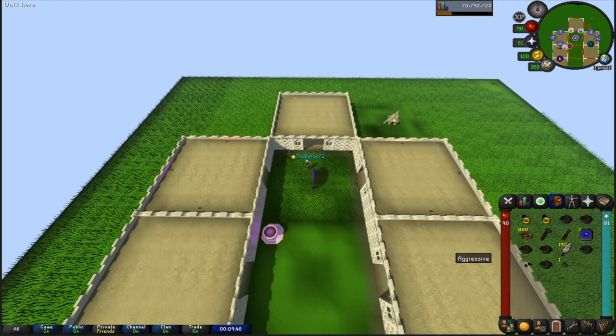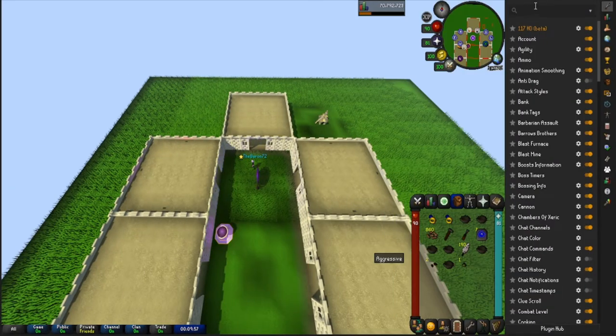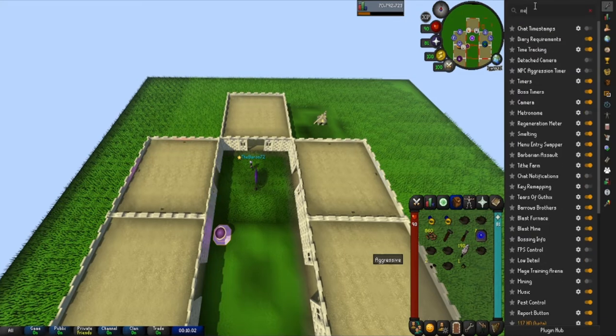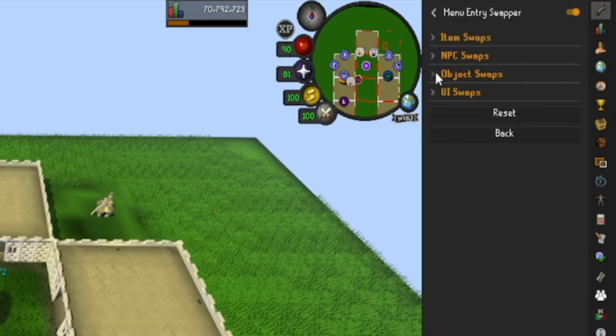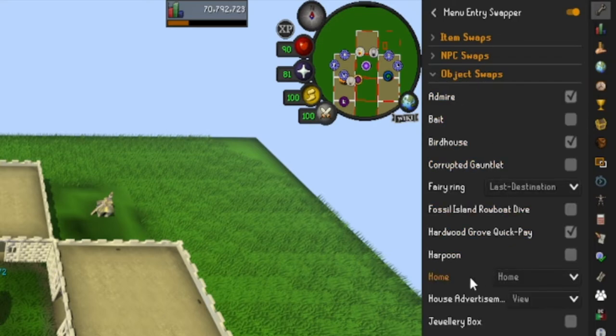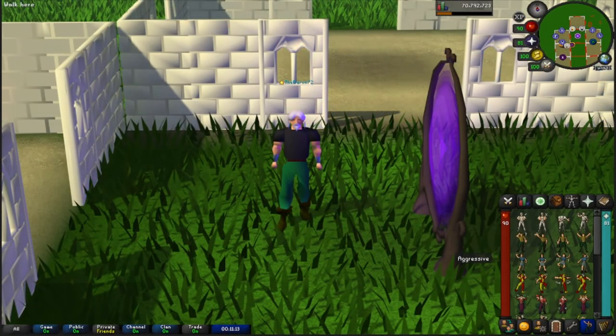If you're not playing on RuneLite, you need to be — it's a huge time and headache saver. For the left-click birdhouse empty feature, go to Menu Entry Swapper, type it in the plugin search, click the cog, scroll down to Object Swaps, and go to Birdhouse. Make sure that checkbox is checked so you have the left-click availability to dismantle birdhouses quickly.